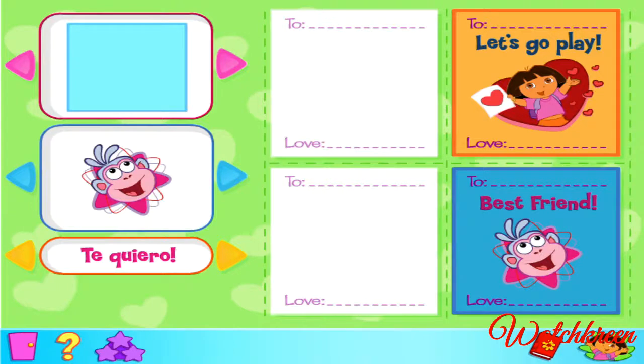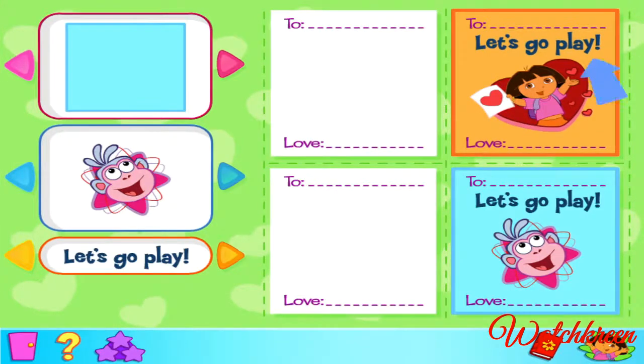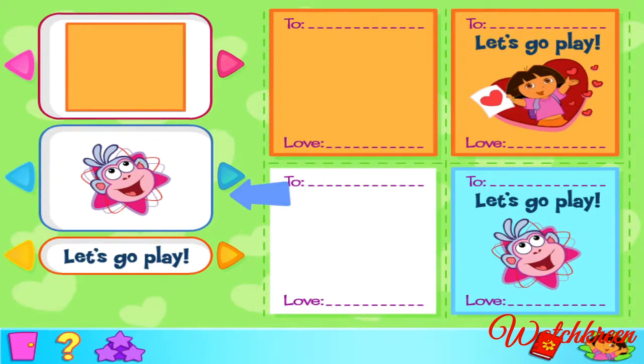It's time to make some colorful cards for your friends! There are two games to play in this activity. I'll show you how to play game one. We're going to make these two cards. Start by clicking on the card you'd like to make first. To build this card we need to add the matching pieces to the work area. Choose the background color from here, click on the arrow keys to see all the colors, click on the matching color to add it to the work area, then choose the matching Dora character from here.